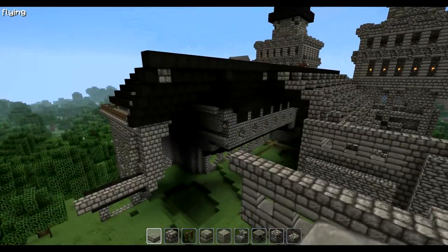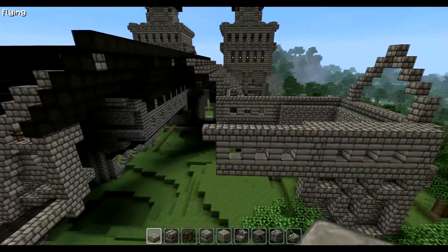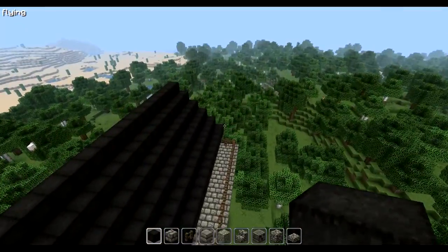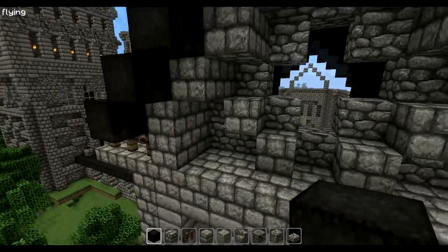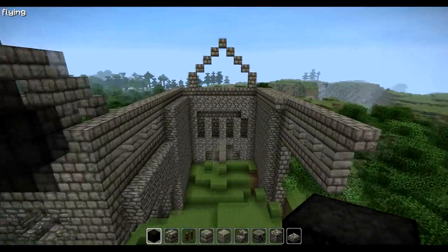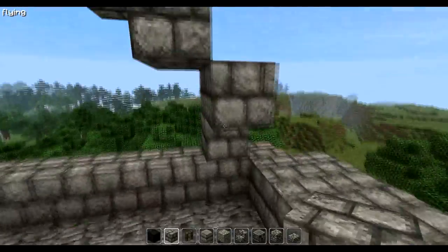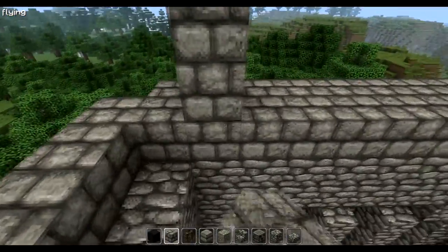If I start building with this error that could be a bit annoying. But that's no problem — we have an offset of two, so there are two blocks overall. Then here we have one more layer of stone brick.